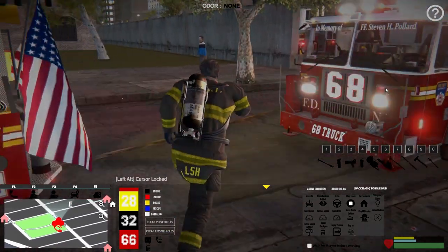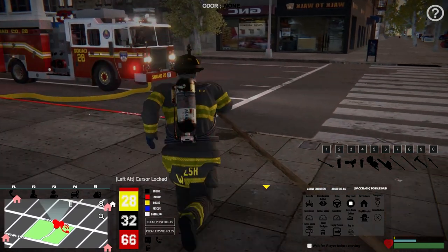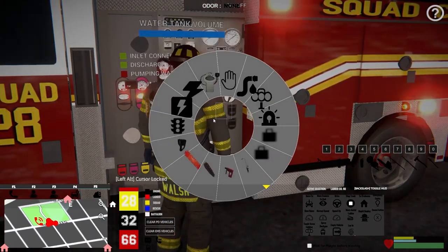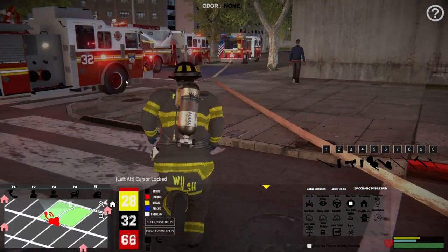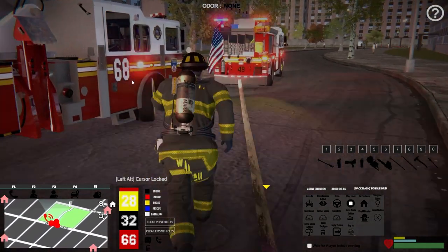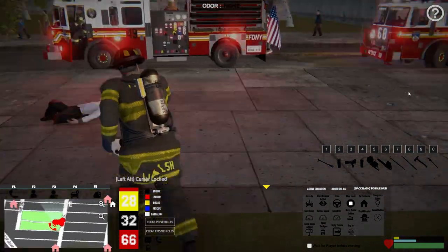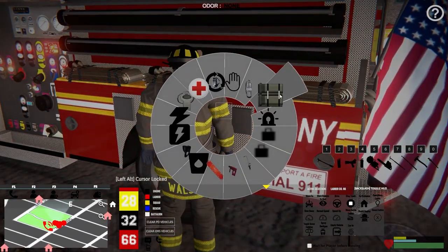We've got everything hooked up. Let's get our helmet back on, Mr. Walsh, and we'll get our pump going, then head upstairs, get the fires put out, and tend to the old homeboy downstairs in a little bit. It's only one of us — we can only do so much. We need our high-rise pack. Nevermind — let's get our high-rise pack.